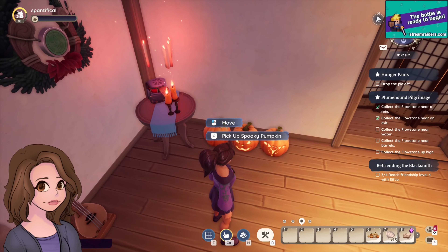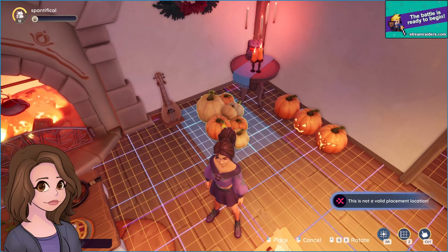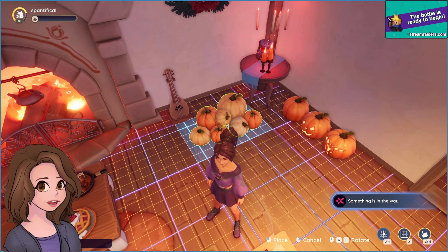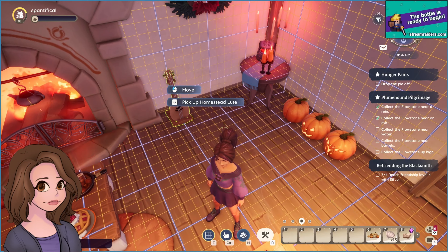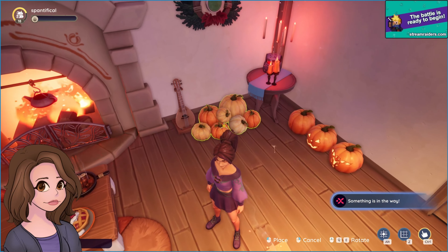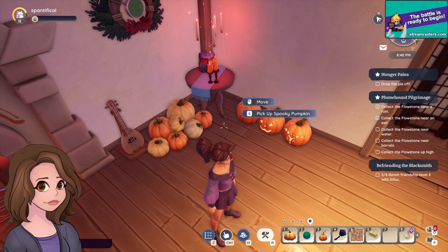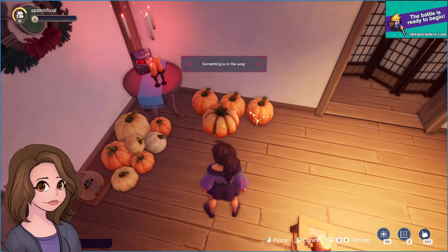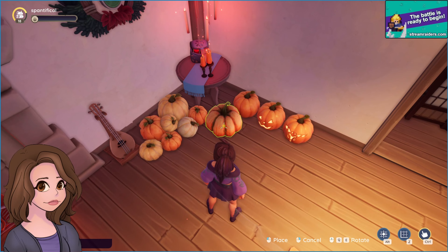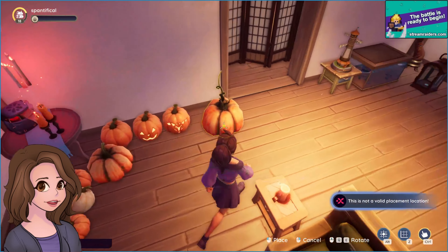And then we have a collection of pumpkins. We have to be way far away from other stuff. Can we replace them? Oh yeah, we can get them closer with free placement. There we go. And we have this pumpkin — and this one, ooh, that's a big one!